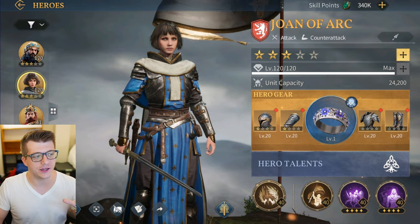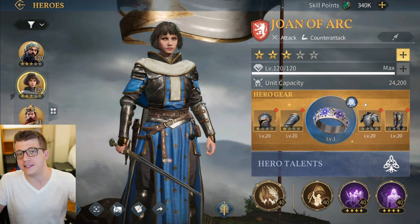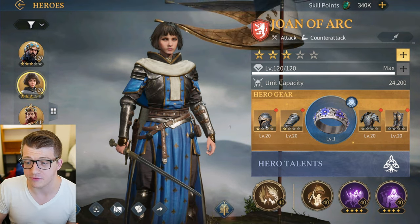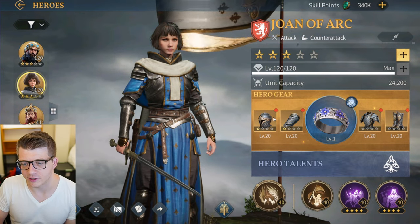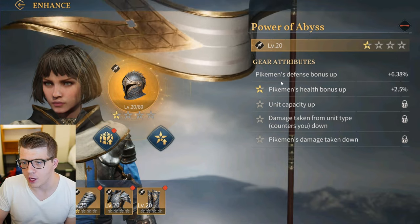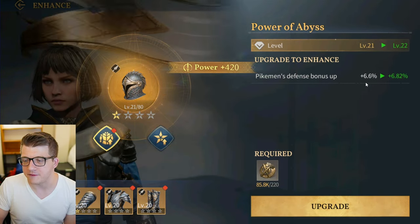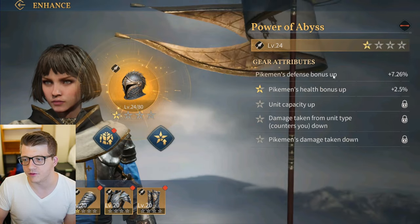Right now there are 59 heroes in the current version of Age of Empires Mobile, so at launch this game is going to have so many different playable historical figures. If you are a fan of history, this is going to be probably one of the best games on mobile to collect all these different historical figures. Leonidas looking incredible, Lü Bu, Sun Tzu as a legendary in this game. But that's not the only change I've noticed for heroes — they actually have equipment for heroes now.